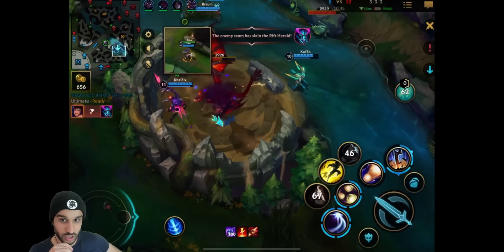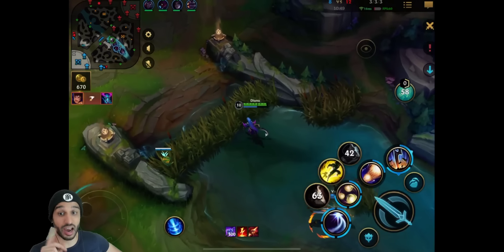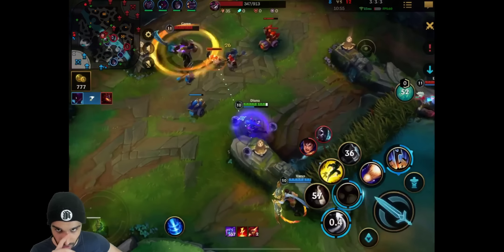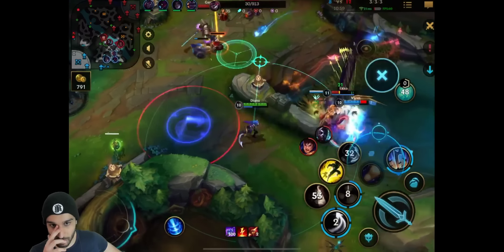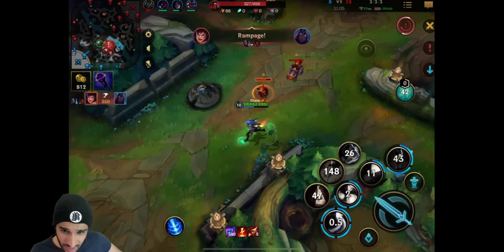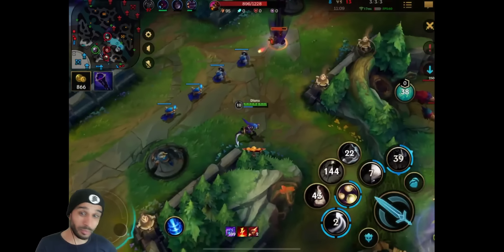I see what their win condition could potentially be. They got the second dragon already. They have to be careful of that Herald though, because Herald mid could mean mid inhibitor. But their win condition is the third dragon right now - they need that third dragon because it's going to give them such a massive boost. Wait - ult! What am I watching? Nolly! What the hell? Mistakes!